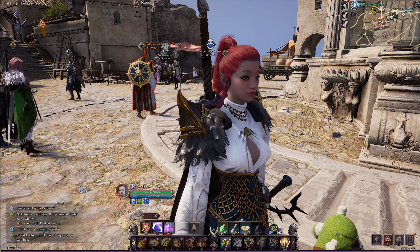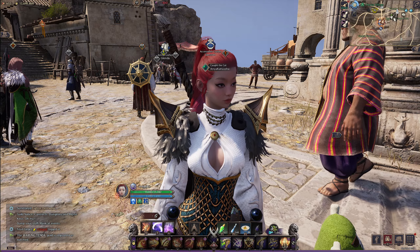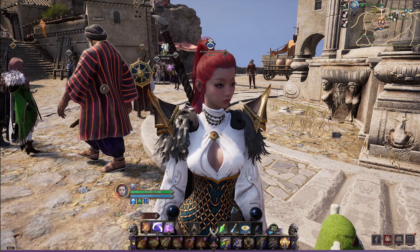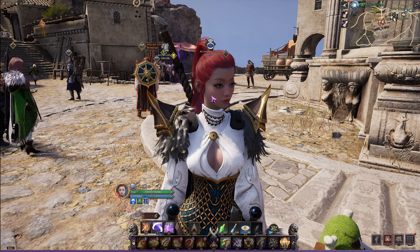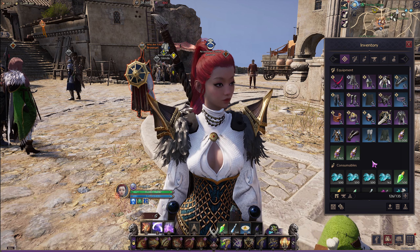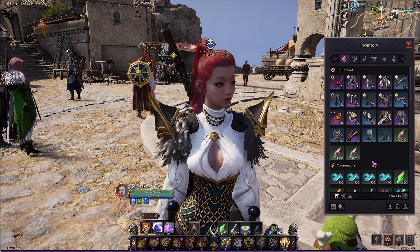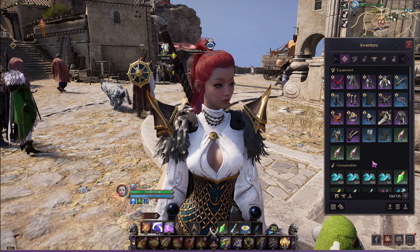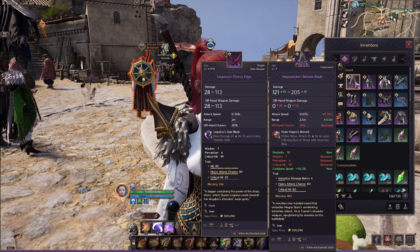First thing — get your notepad out and write this down. This is the number one thing you do not want to do no matter what. At all costs, you must get your weapon to blue plus nine. I don't care what you're playing — greatsword, sword and shield, wand, bow, crossbow — it doesn't matter. You must get it to plus nine blue before anything.